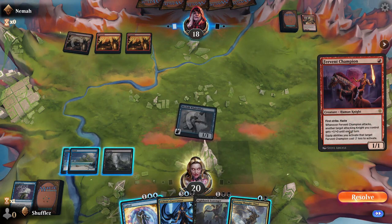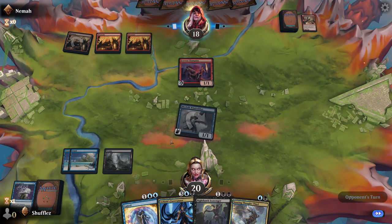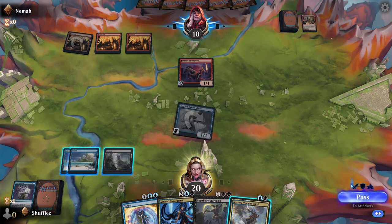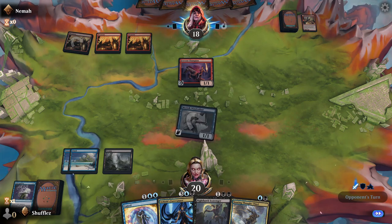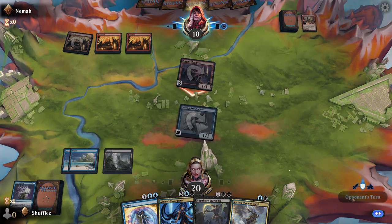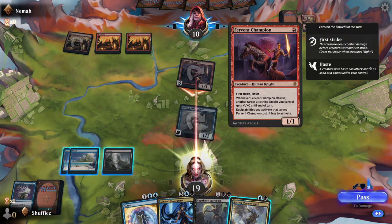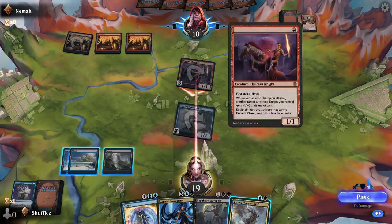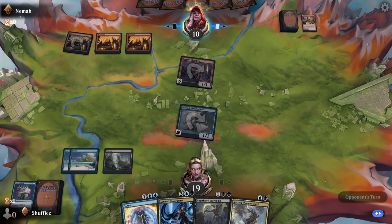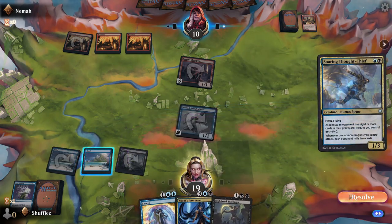Their Fervent Champion is a one-one with first strike and haste — whenever it attacks, another target attacking knight you control gets plus one plus one. Not wasting any kind of spell on that. Pass to attackers — I'm going to put a stop on the instep here. It's got haste of course. They might have something like double strike or something. On their end step we're going to summon our Soaring Thought-Thief.